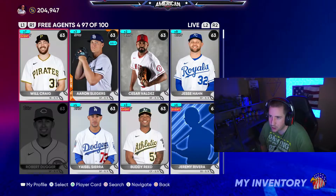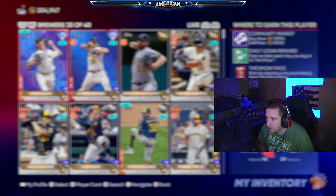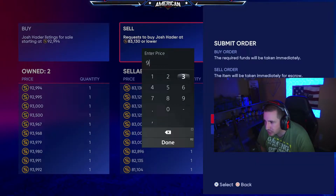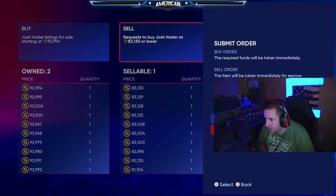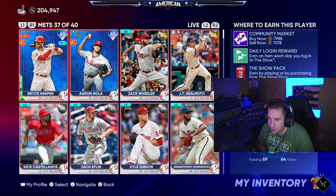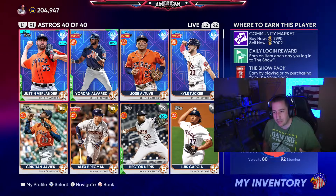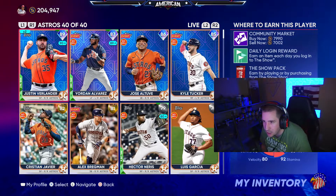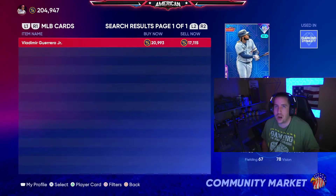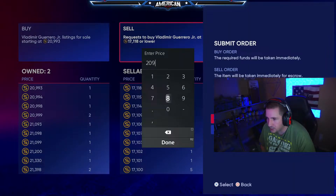We pulled Josh Hater — we're going to go ahead and sell him for 92,900 stubs. We also pulled Justin Verlander but I'm going to save him just in case he becomes a 90 plus at some point this year — I think he has a good chance, so we're going to save him. We also pulled Vladimir Guerrero Jr., probably one of the highest-priced 85 overalls, so that's a huge double W. We'll sell him for 20,950.